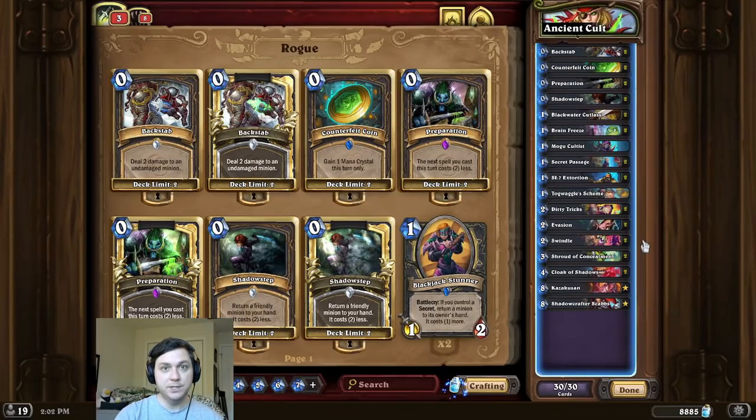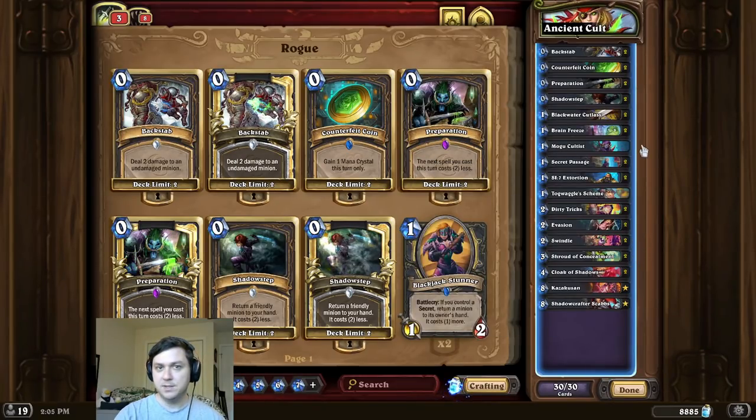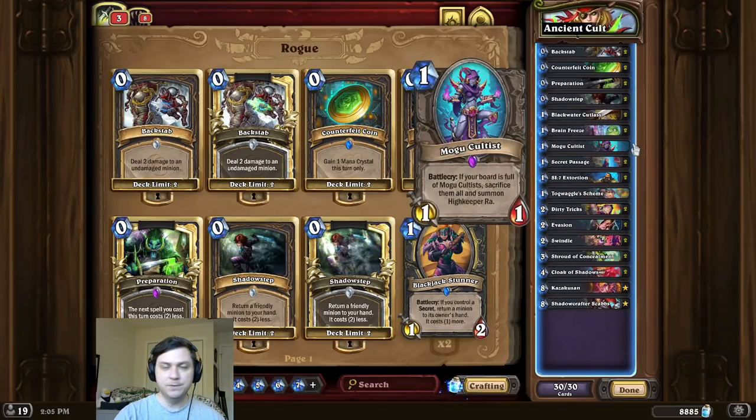We play the other Ancient Reflections to summon seven High Keeper Raws for the OTK. We can assemble this combo extremely quickly by using cards like Swindle as well as Shroud. That's pretty much it for the deck intro — I hope you enjoy this Tiny Keeper Ra combo. Remember to like and subscribe, and thanks so much for watching.